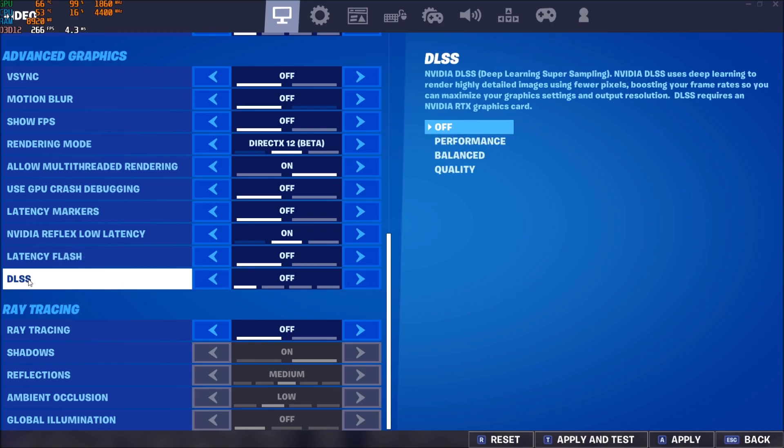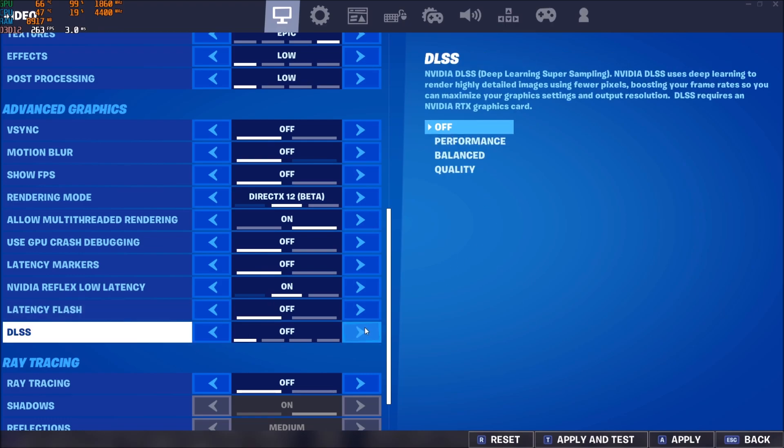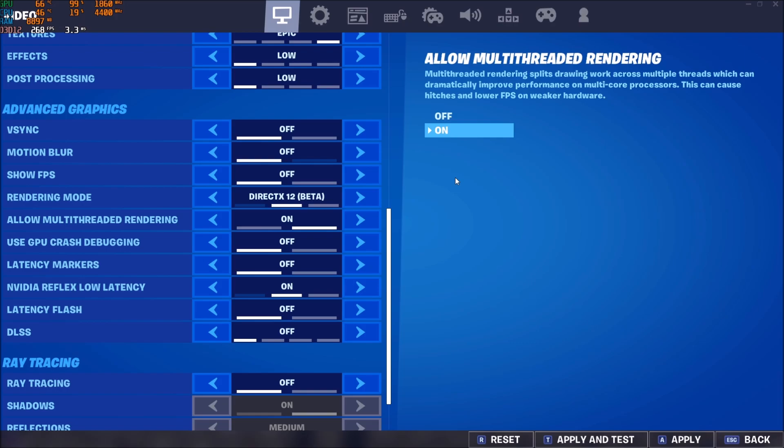Latency flash off. For the famous DLSS, if you have an NVIDIA RTX card, I did a couple of tests. For me, the performance and balance modes make the game too blurry. If you want to use one, use the quality setting. But I did a comparison between anti-aliasing at off versus DLSS at quality and I was losing like 10 to 15 FPS with DLSS at quality. Some people with a 1060 and an old CPU were getting more FPS with it, so definitely test it. The best preset for competitive, I feel, is anti-aliasing at off or DLSS at quality — it really depends. If you can't play with anti-aliasing at off because of the jagged lines on objects, definitely do a test. Performance and balance modes are too blurry for me.